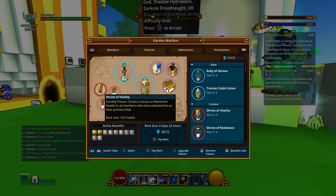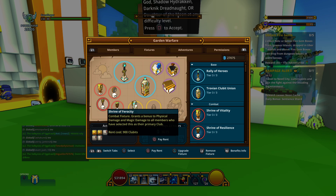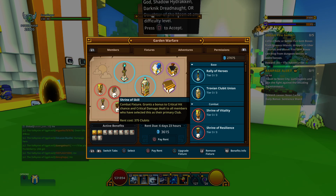We also have some combat fixtures. The Shrine of Vitality gives a bonus to max health for all members who have selected this as their primary club. The Shrine of Ferocity increases physical damage and magic damage. And the Shrine of Skill offers a bonus to critical hit and critical damage.